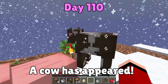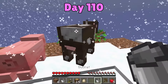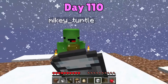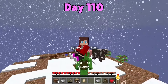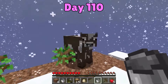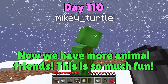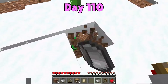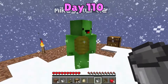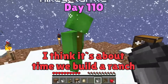A cow! A cow spawned! We could use the bucket to collect some milk, couldn't we, JJ? Yeah! I did it! Drink it up already! How fresh does it taste? Yum! But nothing special - it doesn't do anything extra. Now we have more animal friends! This is so much fun! It's a sheep! You're right! Mr. Sheep! We have so many different animals now. I think it's about time we built a ranch.